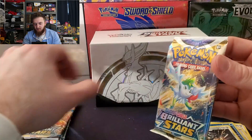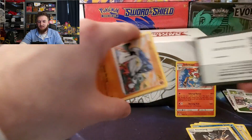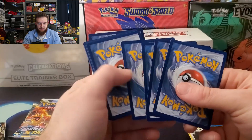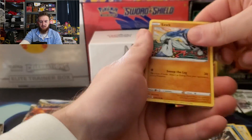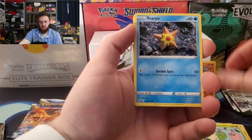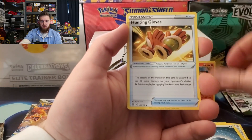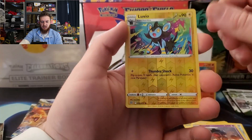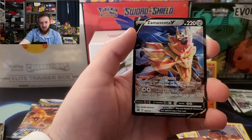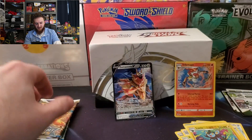We're halfway through, let's hope we can grab some more here. Surskit, Burmy, Staryu, Magmar Throw, Energy, Haunter, Garbodor, Exeggutor, Clay Doll, reverse Luxio — very cool card art — and a Zamazenta V! There we go, very nice pull.